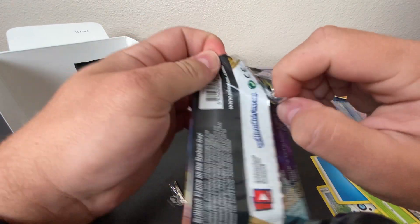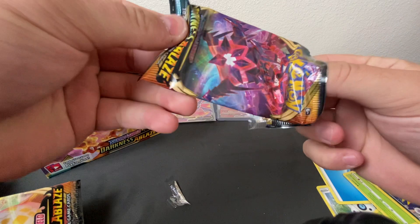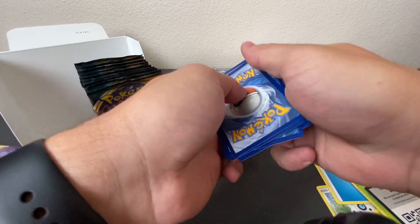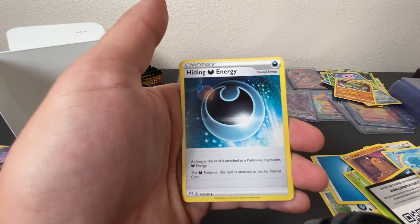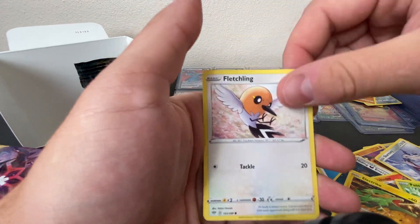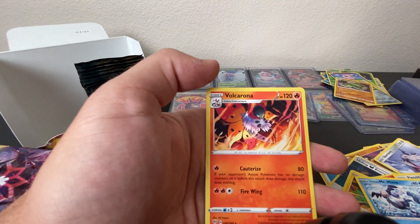I really need to figure out a better way to open these packs. QR code right there — 1, 2, 3, and 4. We have our Energy, Hiding Energy, Fletchender, Gotharita, Skarmory, Pan Sage, Electrike, Fletchling, Mr. Mime, Reverse Holo Pokemon Breeders Nurturing, and a Bull Corona.